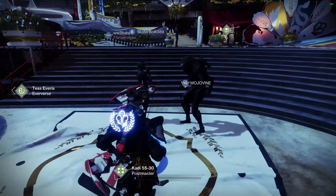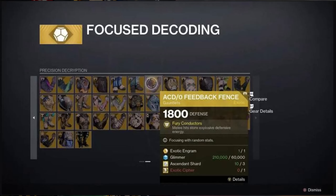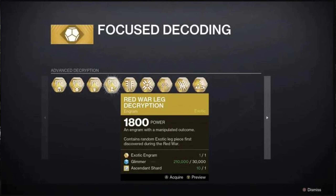We will have exotic focusing next season and there is some controversy around it just because of how expensive it is. It costs three ascendant shards, which is really high — it takes three ascendant shards to masterwork an exotic. So if you focus an exotic Engram and then masterwork it, you'll be tied up six ascendant shards for one exotic armor piece. You can continue to do the Vex Strike incursion force on Neomuna or the legendary lost sectors, but exotic focusing is an easier alternative instead of grinding rolls.